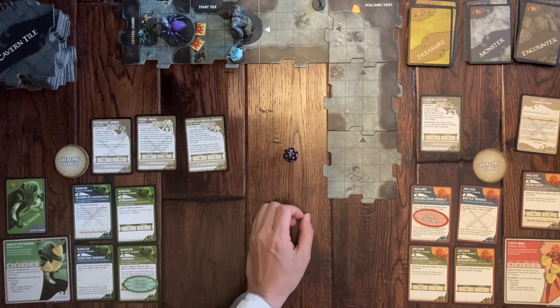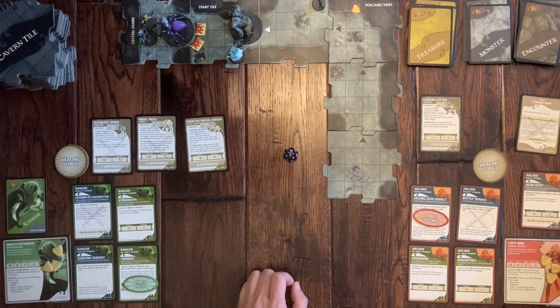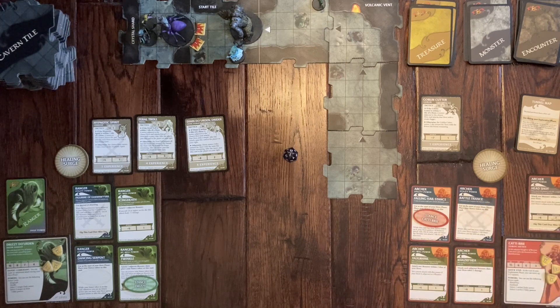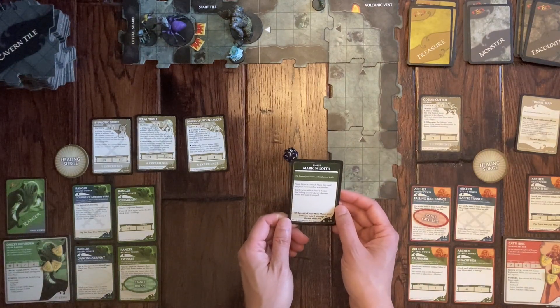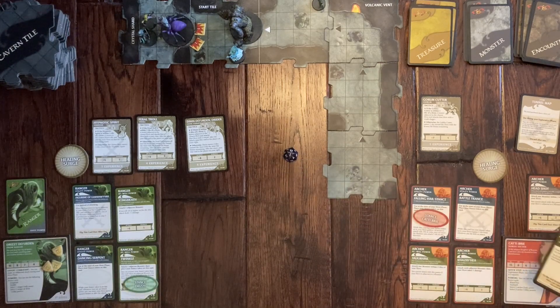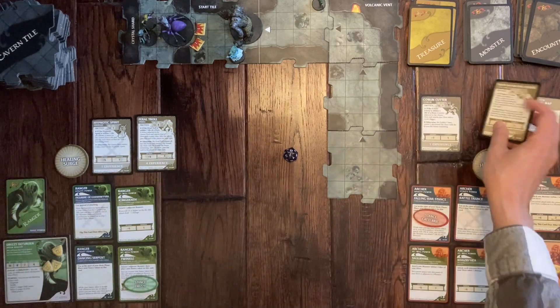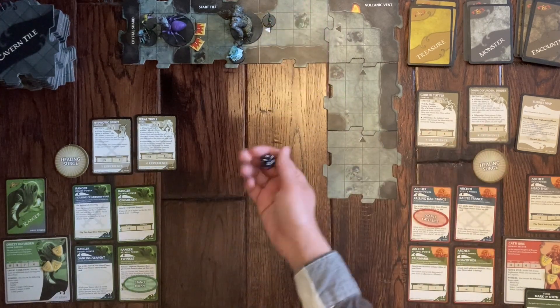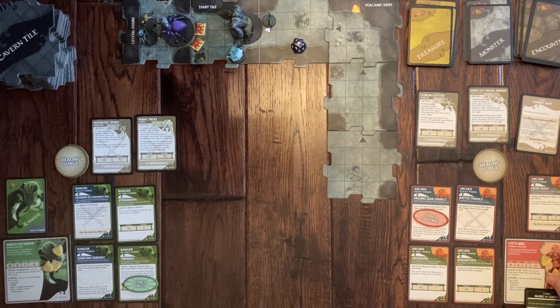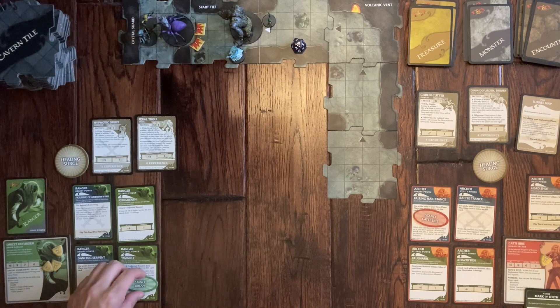Emma knocked out the Drider! And because she used the edge stance, she doesn't lose a health point — she actually gains one. She earns four experience points and draws a treasure: Cure Potion, which grants one hit point — she uses it immediately. A new tile needs to be explored. Drawing a counter card: it's a Curse on Emma. She doesn't take damage yet, but the next curse will hurt.